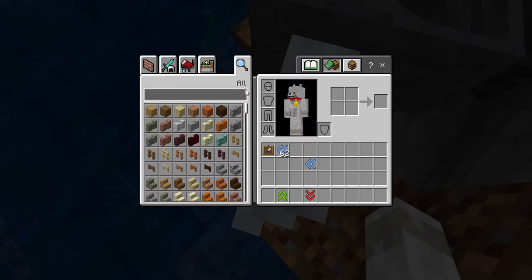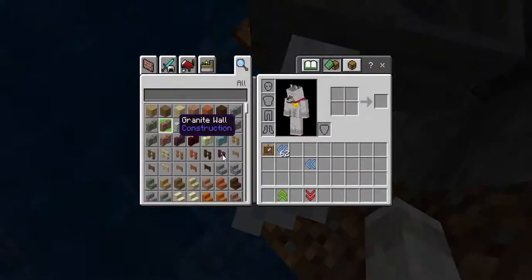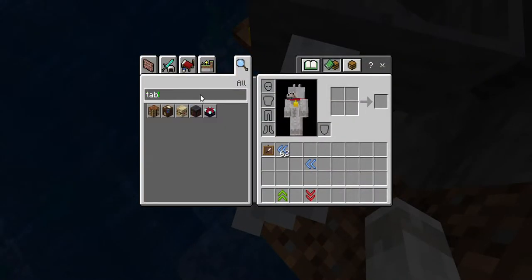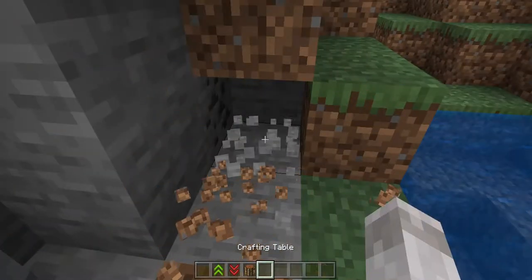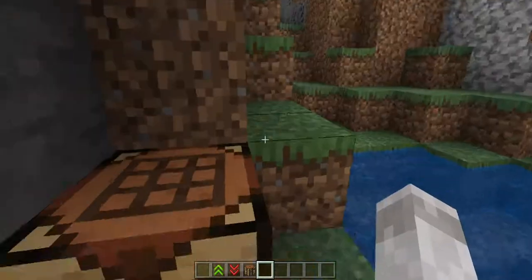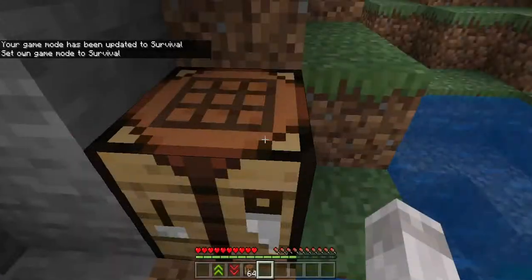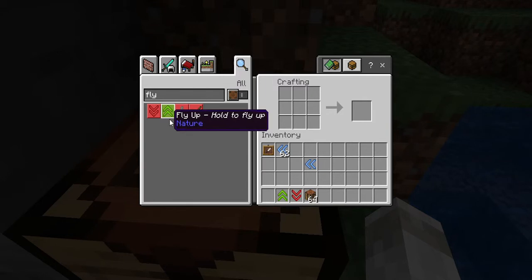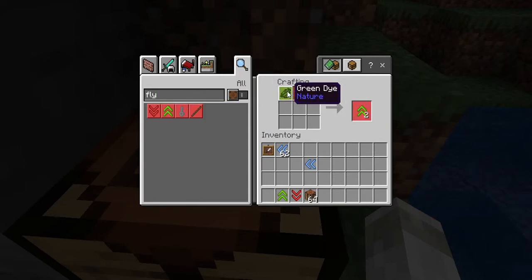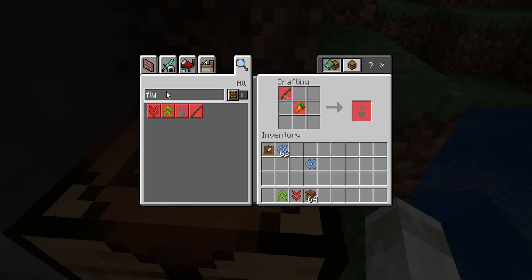I don't know how to craft this but let's see. Let's get a crafting table. So it's just different dyes, and the key is that. Let's see what the double speed is.